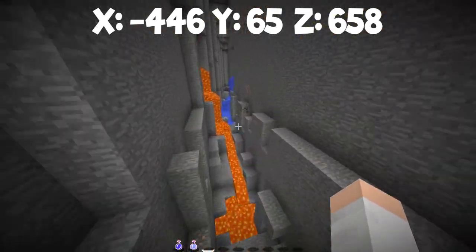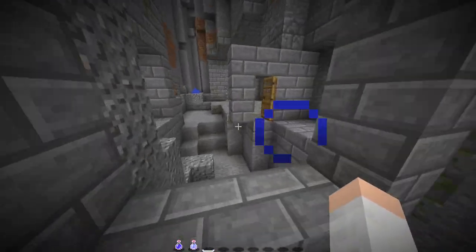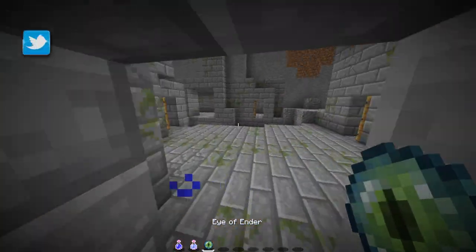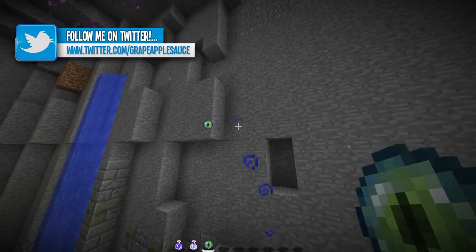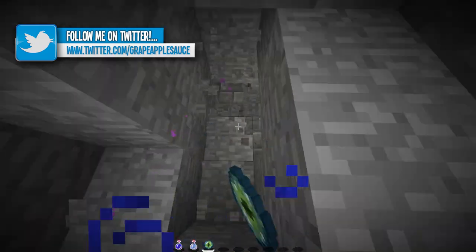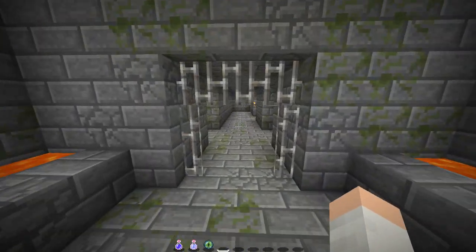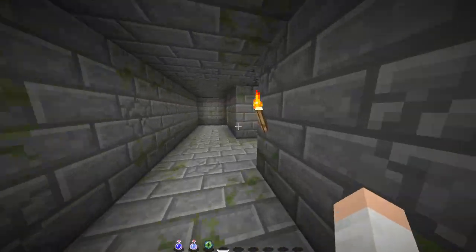There are actually diamonds down here — this is a nice ravine with plenty of resources. You've got yourself a nice stronghold slash ravine combo to explore. Let me get the Eyes of Ender out — it's right above where I teleported to but I flew away and kind of lost it. Okay, it's right in here, going here, right down here. Here are the coordinates on screen for the stronghold — it's a pretty good stronghold.